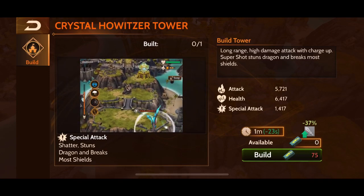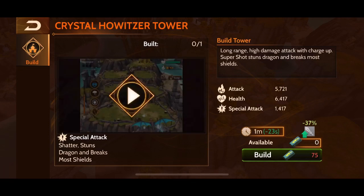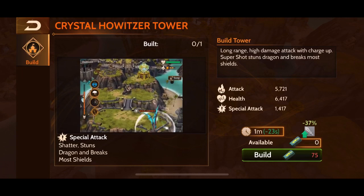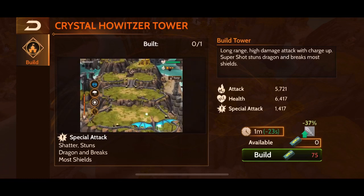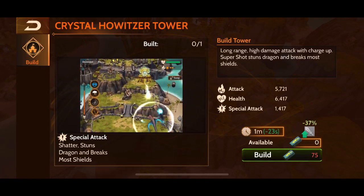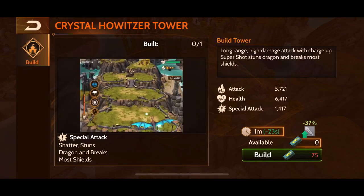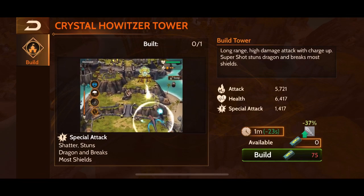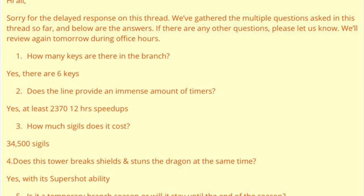Dragons with cloaks — as long as you get rid of the blue mage, if it's a blue cloak — shouldn't have any trouble avoiding this either. With the blue mage down, because it's such long range, the shot will be in the air for quite some time, allowing a pretty long duration to cloak and cancel that shot from continuing. Now if you just use a cloak and it has a long cooldown, then you potentially will be in a lot of trouble.